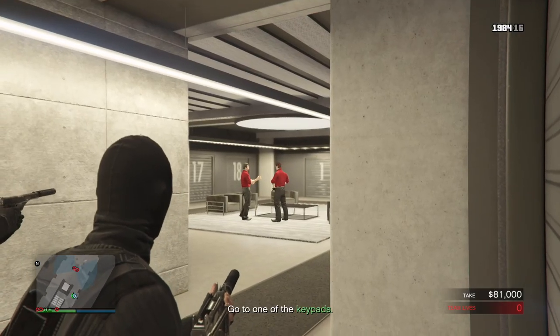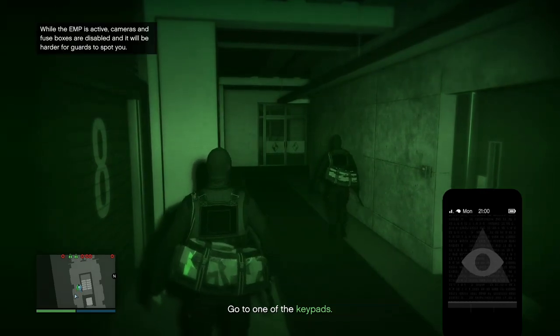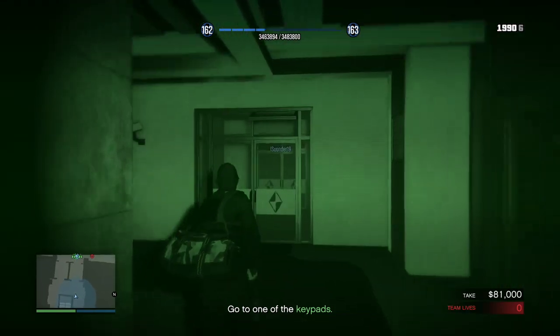Once you get to the bottom level, coordinate with your partner to kill both the guards down here. After killing them, activate the EMP to turn off the lights. I recommend that one of you take out all the enemies in the other room, and the other one wait for this guy to walk through the door and kill him out of sight of the camera.